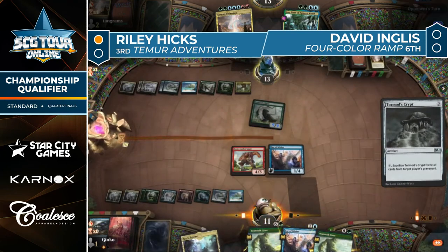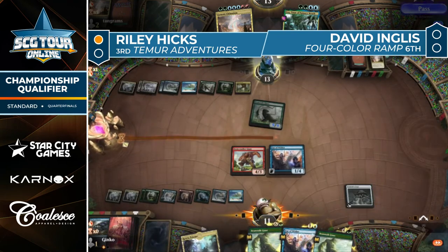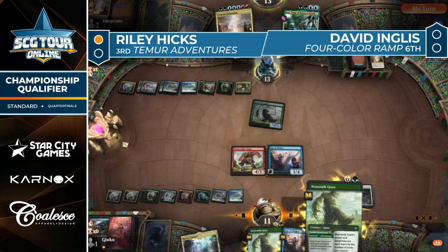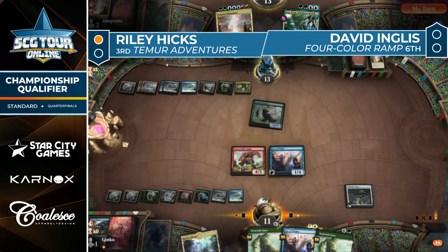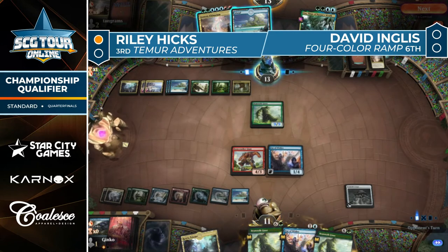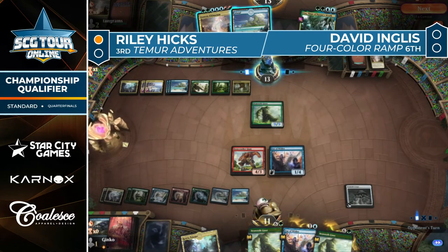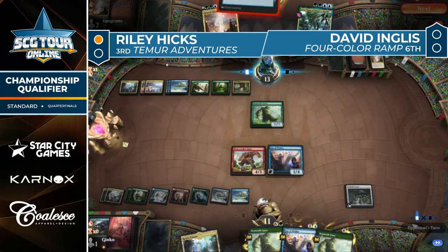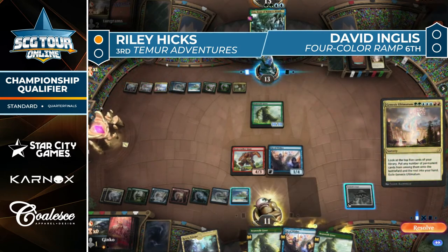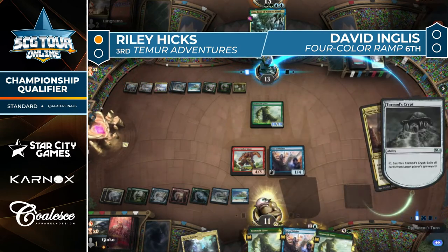That Euro in the graveyard — but this Genesis Ultimatum in hand, I think that just became a problem. No counter spell for it. The first one got hit with Mystical Dispute, but that was an intentional way to fight through it by going back-to-back turns of casting Genesis Ultimatum. No answer here — Tormod's Crypt is going to eat the Uro but it's not going to do anything to the Genesis Ultimatum itself.